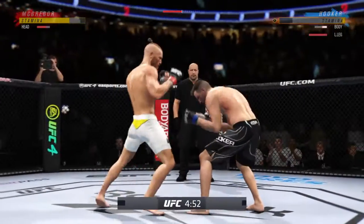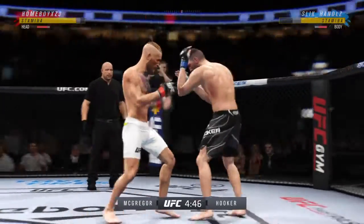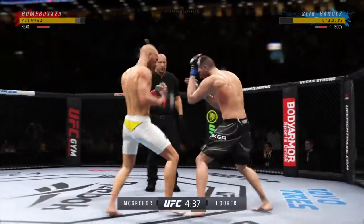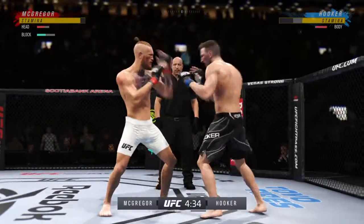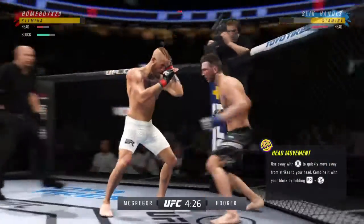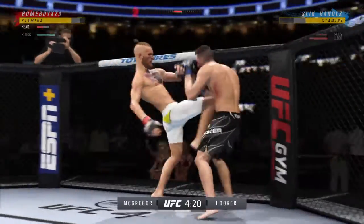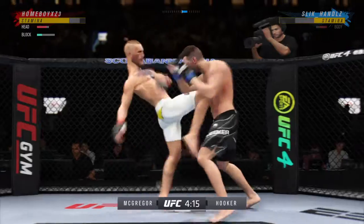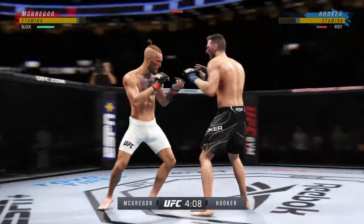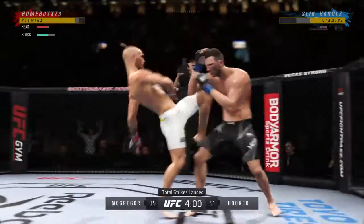Round two! Big punch lands over the top. Nice right hand. We've got a fight, folks. Straight right. He lands another strike to the body — not a ton of real estate there, but he certainly found it. These are some impactful knees he's throwing, and until his opponent adjusts, he might as well keep throwing them.